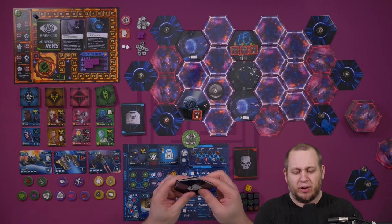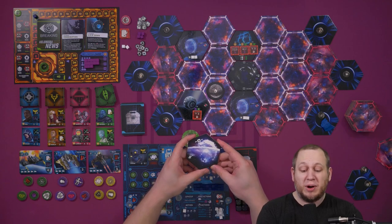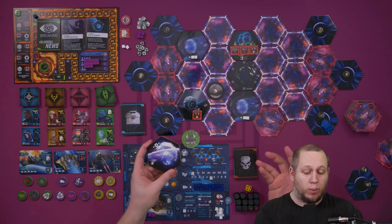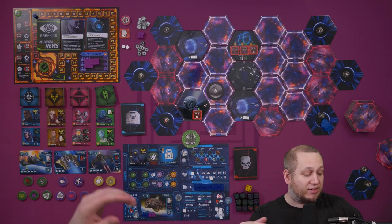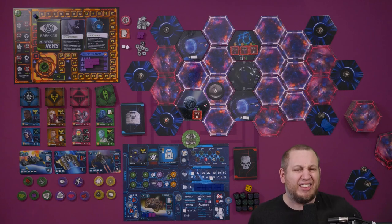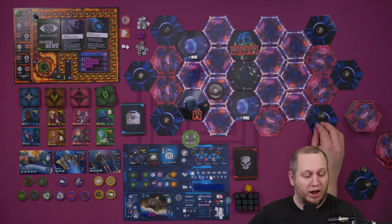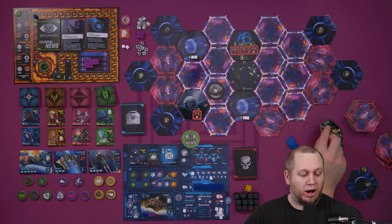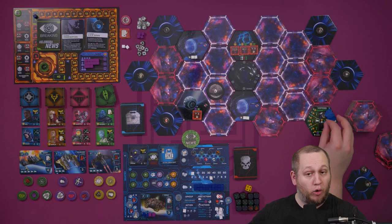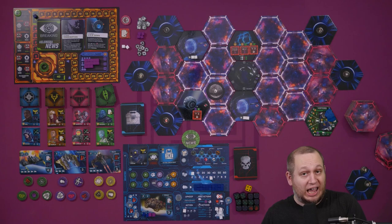When you first get to a colony planet, you turn it over — you don't know where any of these planets are. Let's say we've turned this one over and got Verterus. You then have the option, for free, to drop off your cargo and also your population if you wish. Cargo cubes are very straightforward — you place them starting in the most available space and you get money equal to the number shown. So if the spaces show four and three, dropping two cubes there gains you seven money.